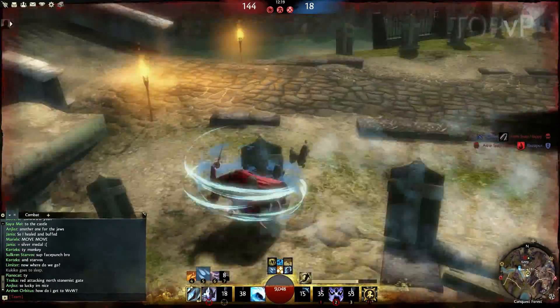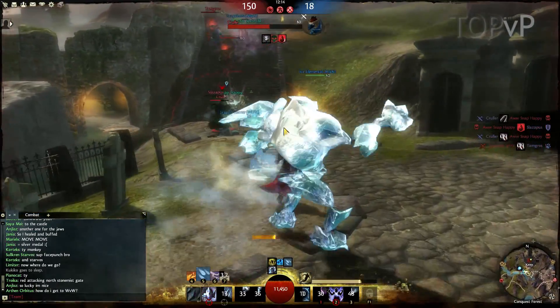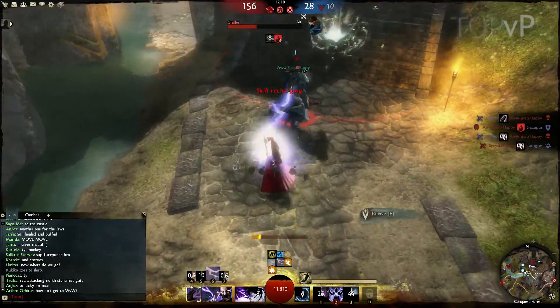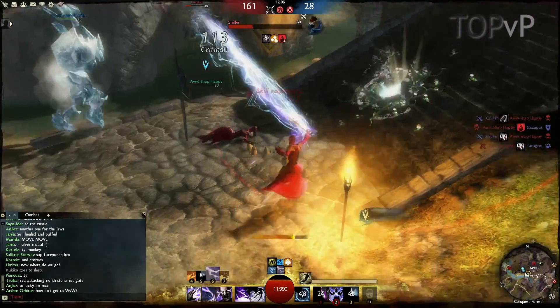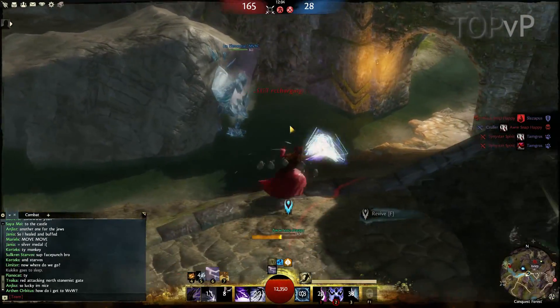You'll notice there I actually got down to 1000 health, and you can see the staying power and recovery that this build has. I was able to quickly use a cantrip and my mist form, and since you can actually use your heal while you're in mist form I was able to easily get away and recover.